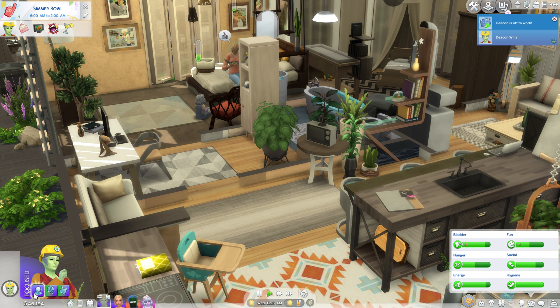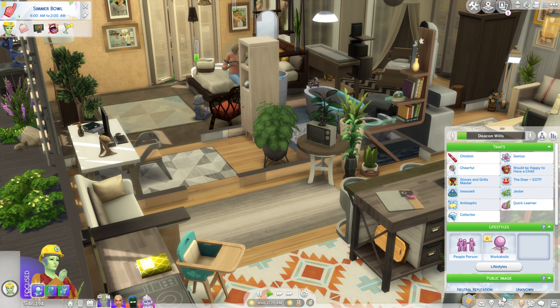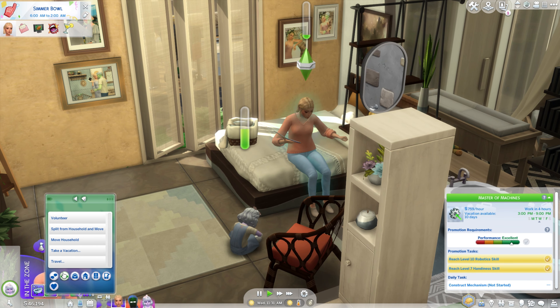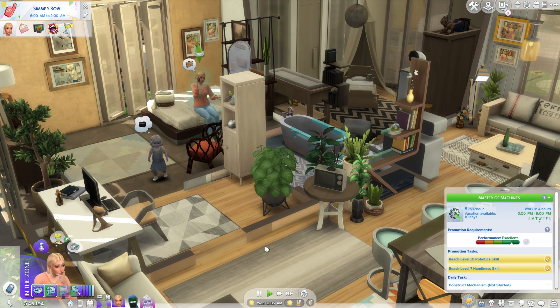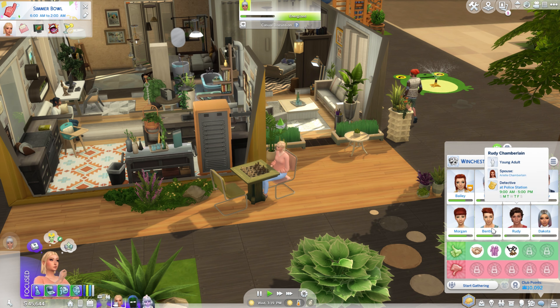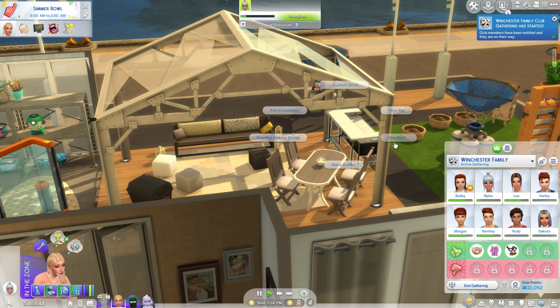Everyone is up. I'm going to have little Ayla go potty and then maybe give her a bath. Deacon did get his skill up so I'm hoping he'll go to work and maybe we can get close to that promotion. We're going to try to celebrate the Simmer Bowl - I thought it'd be fun to get the family together before summer's over. Servo will go ahead and give Ayla a bubble bath. Servo has been a big help with Ayla, especially when they both have to be at work. Deacon did head off to work, and he got the workaholic trait, which increases his work performance.